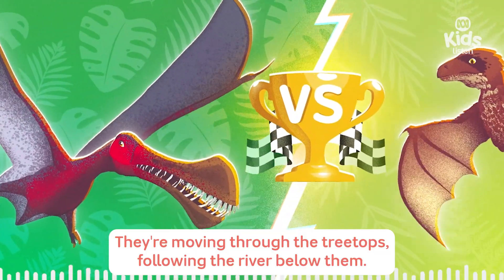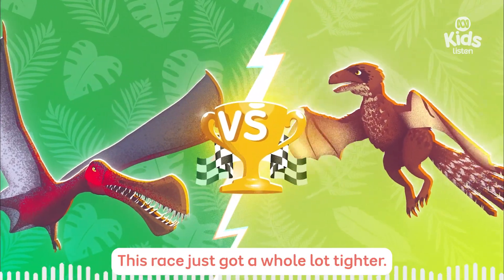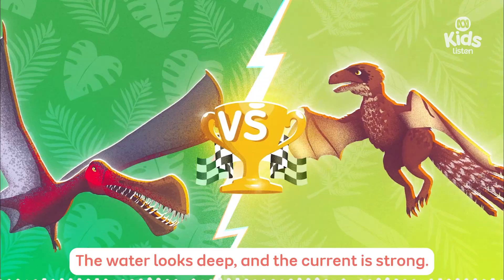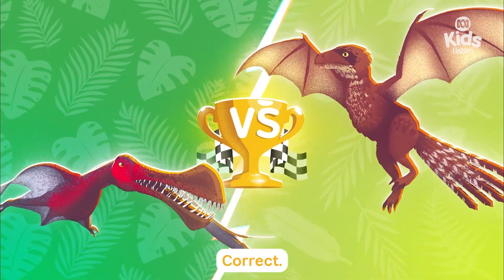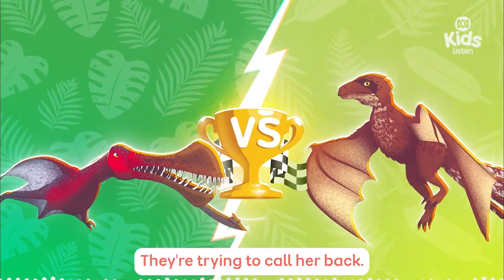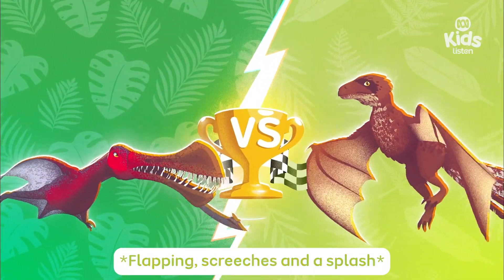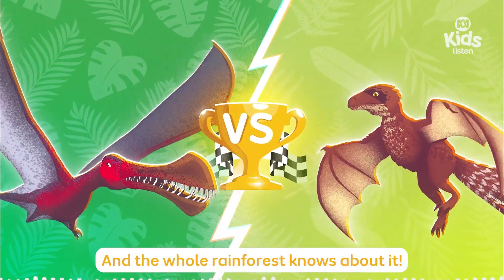Looks like the whole gang's on the move! Although the gliders are much more graceful than little Ambo! They're moving through the treetops, following the river below them! Tuffy must be just above them by now! This race just got a whole lot tighter! The river crossing will be easy for Tuffy — she can fly right over it! But that's going to be a tough distance for Ambo to glide across! The water looks deep and the current is strong — I'm guessing Ambo's not built for backstroke!